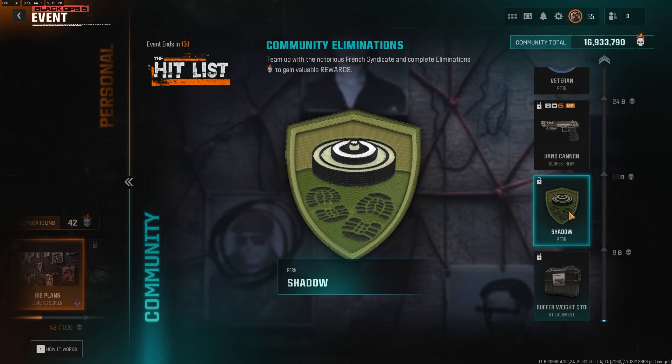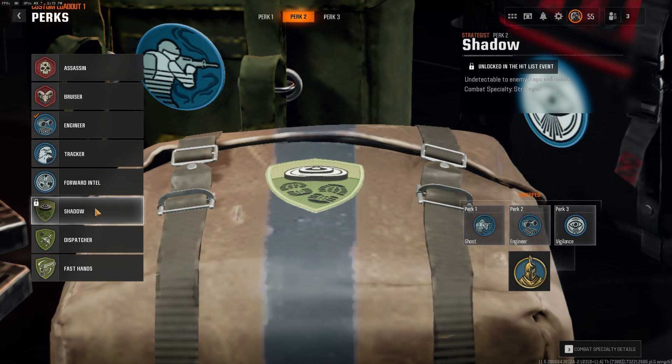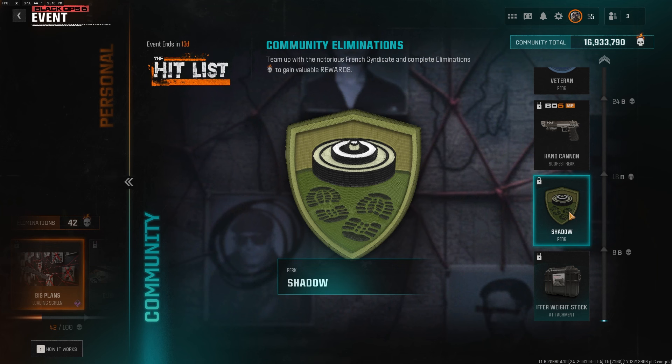There's also the Shadow perk, which will be interesting. The Shadow perk makes you undetectable to enemy traps and mines. It seems to cover your footsteps too — kind of like a Ninja crossed with Hacker — and it sits in the Strategist grouping, the green perks.